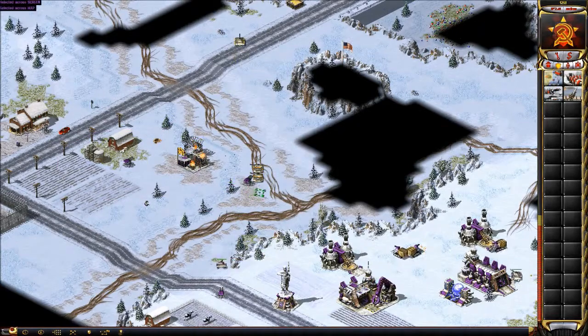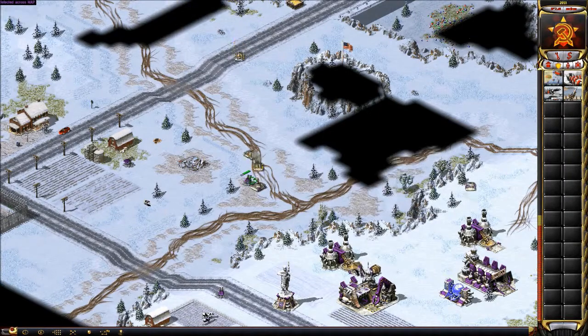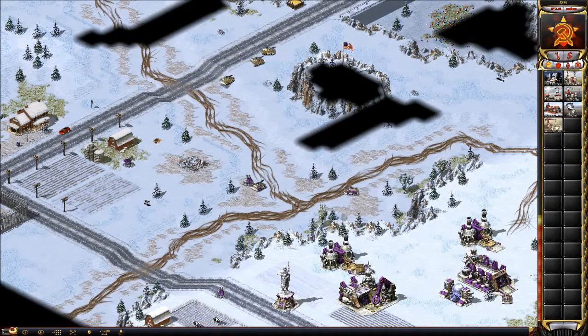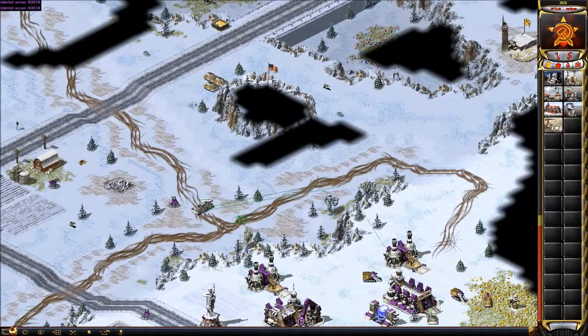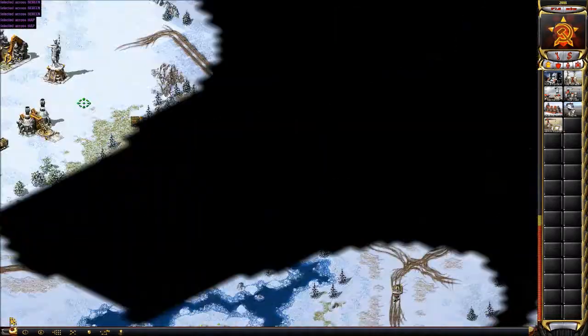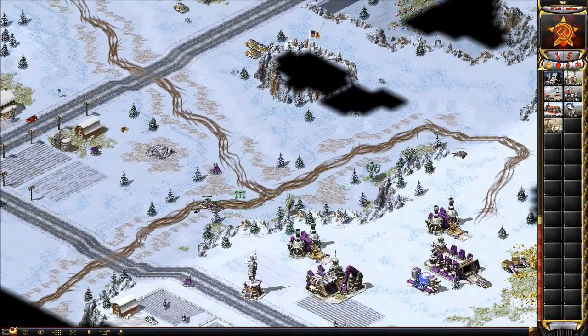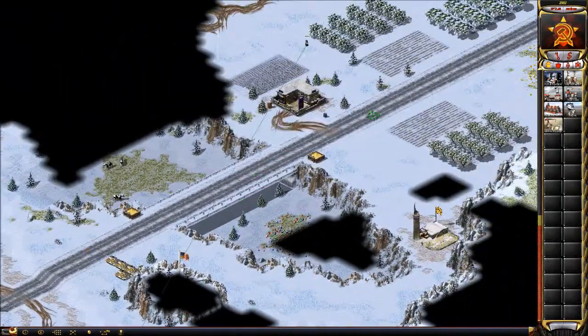I want one miner more than him. He went straight tanks — you could tell by how quickly he got them out, even without actually seeing his base. I'm gonna leave these sentry guns up for a little while. Look, it makes like a wall of defenses — it's really hard for him to pass them. And since I have one miner more, I don't have to worry about going broke or having a weaker economy.